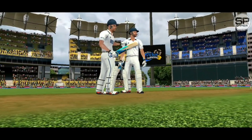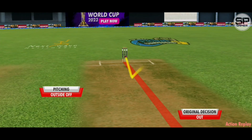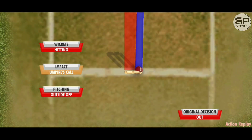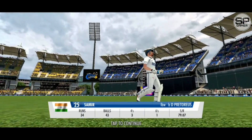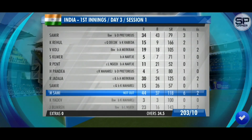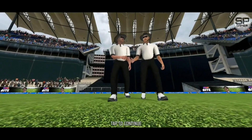And now they challenge the umpire for a review. Ball tracking. Pitching outside off. Impact umpire's call. Wickets hitting. Stick with your decision. It will appear on screen now. Some really top-notch bowling. Nipped him in the pads right in front of the stumps. They're trailing by some runs. Thanks for their combined team effort.